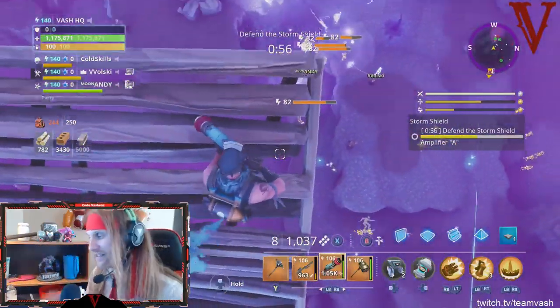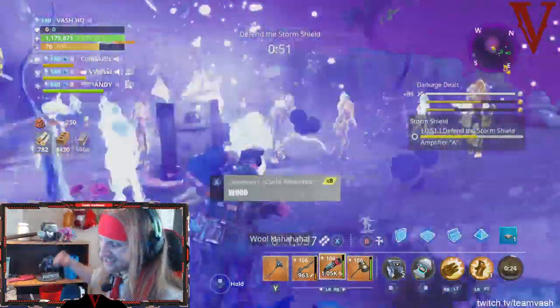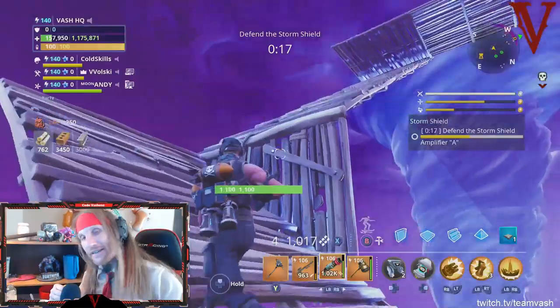As long as you hit it within a safe jumping distance from the ground, it will reset your point of descent and you'll hit the ground safely taking absolutely no damage whatsoever. You can fall from the very top of the map all the way to the ground, smash into the ground, and just be totally fine.